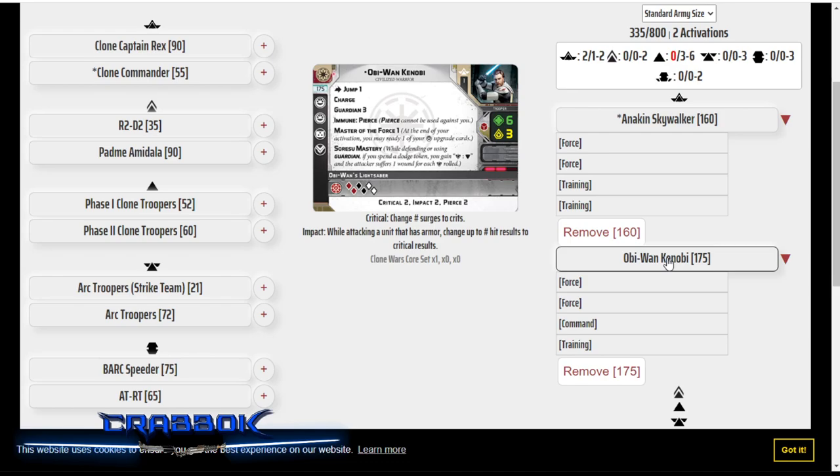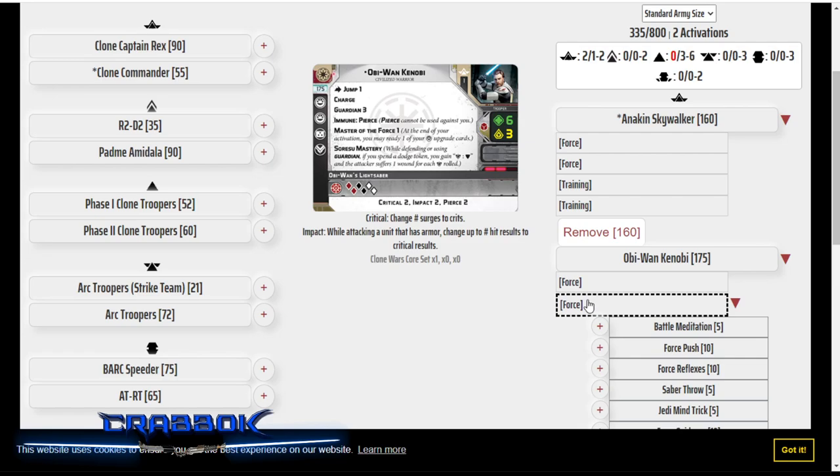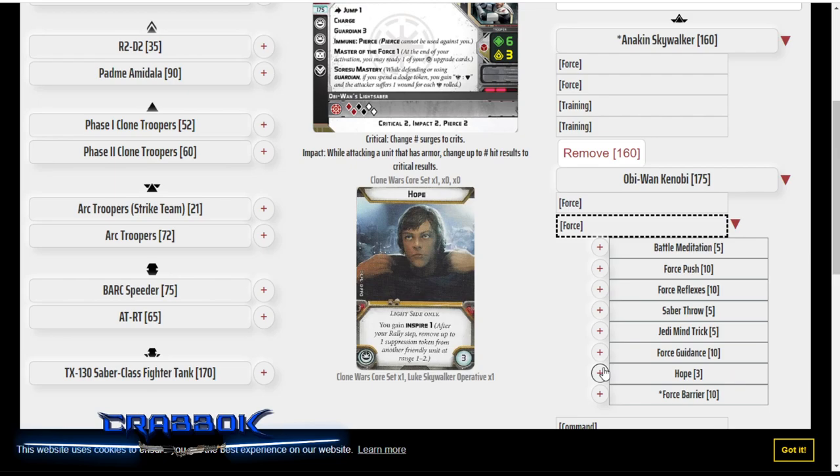Obi-Wan Kenobi is on this list for a couple of reasons. For one, it's lightsabers, and lightsabers are awesome. But also, Obi-Wan can help give Anakin hope — hope that Padme is not going to die, hope that he's doing the right thing and he's not going to turn to the dark side. So I'm going to use Hope. This is an upgrade I have never used since it came out, but I feel like there's a good reason to use it now.